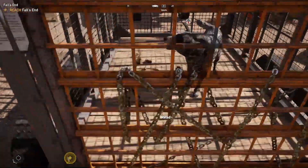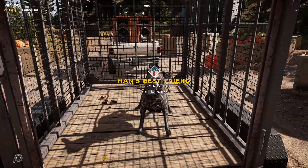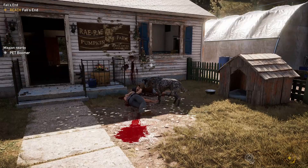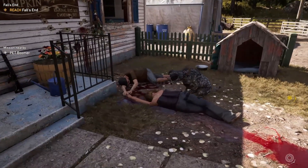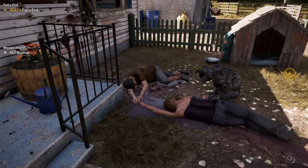When you free Boomer, you'll get a mission pop-up called A Man's Best Friend where all you have to do is pet him. He'll head straight over to his owners, who were unfortunately killed just before you got there. Once you pet him, Boomer will now be recruited as a Fang for Hire and will fight alongside you until the end of the game.